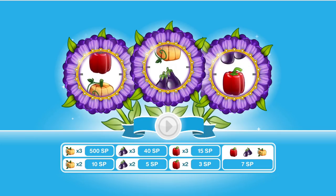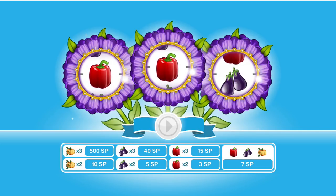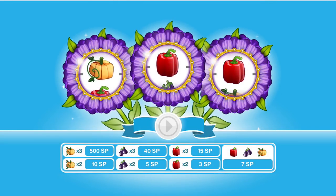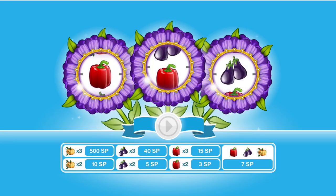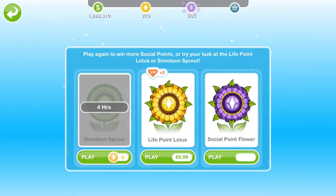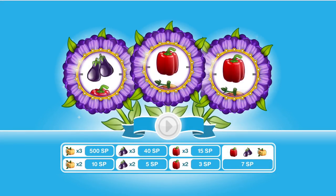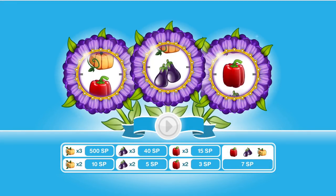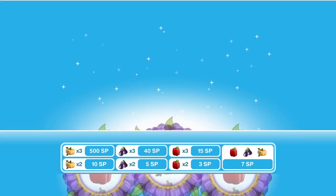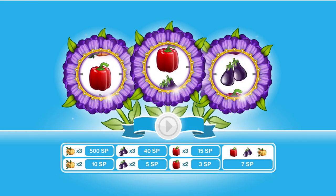We will start off with our first spin. How cool would it be if we got 3 pumpkins on our first? I thought we were going to get 3 something. Let's get the second one — I wonder if we're going to get 3 pumpkins. We should, surely, in 100 spins. Another 3 SP. Let's go again — this is going to take a while, spinning it 100 times. I didn't think this through. We've only got 2; we've got the worst prize every single time.